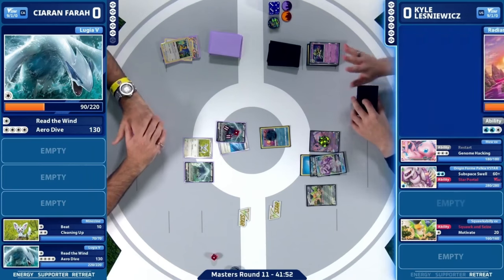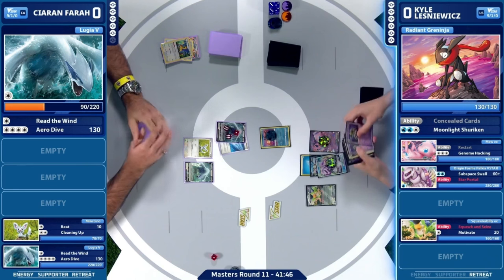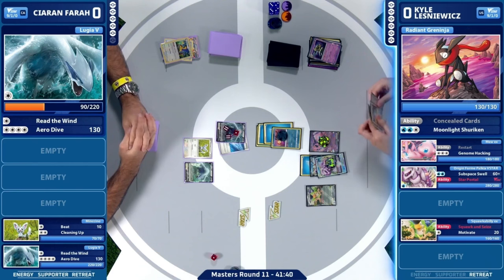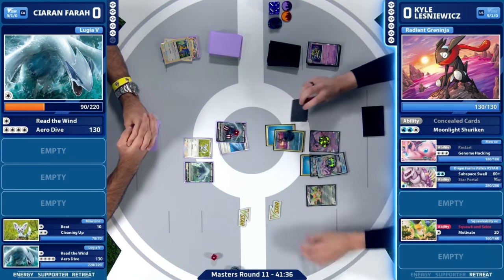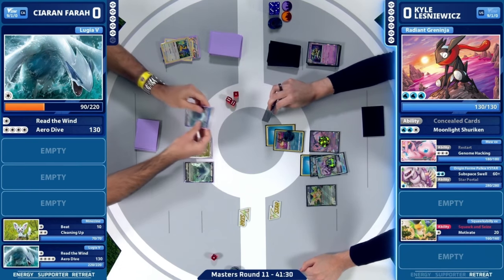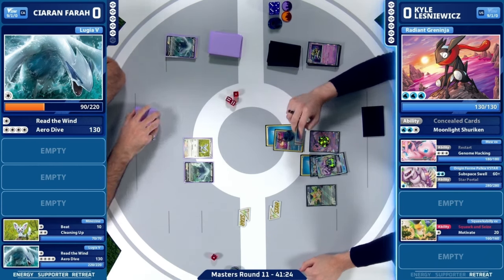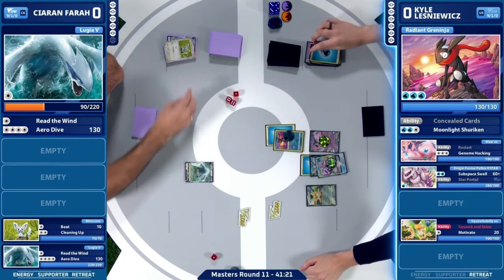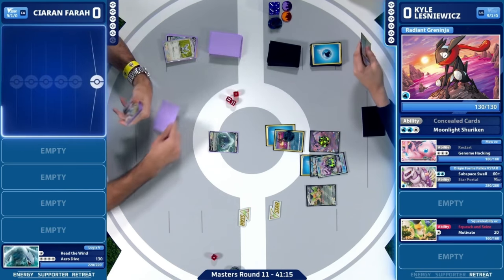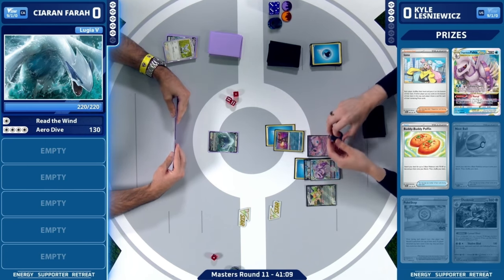And now you're seeing how the synergy of this deck works for Kyle. The synergy within that Dusknoor getting damage out, and then you clean things up on the back end. This time around, it's going to be the Radiant Greninja getting all of these energy attached to it from the discard pile with that V-Star power. And there you go, Kyle — that's how it goes. Radiant Greninja going to be the one cleaning up on the back end, taking out that Lugia V, and then spreading the rest of the damage as well. That's three prize cards for Kyle on this turn, very early still in the game. And I'm sure Kieran's very happy to have had two Lugia V out on that previous turn.